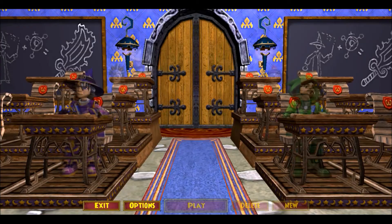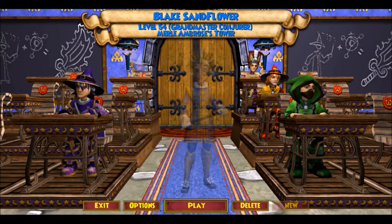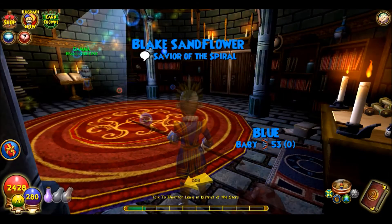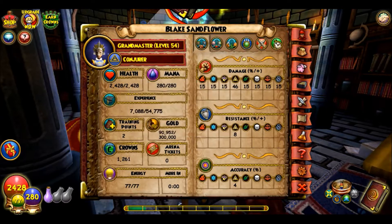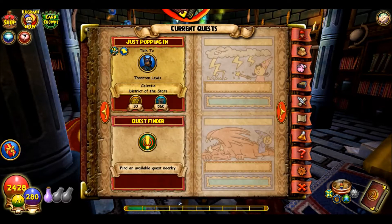Now we're going to go to some of my lower wizards in descending order. My Myth wizard is level 54. He has no critical, no block, no pierce, some incoming heal, no stun resist, 46% damage which isn't too bad, barely any accuracy — so this guy kind of sucks, but he's only in Celestia.